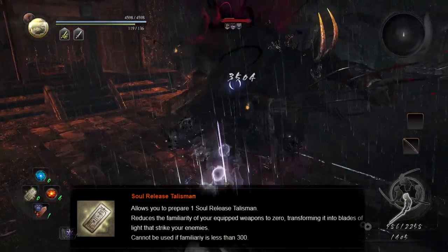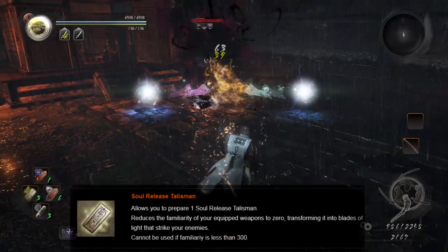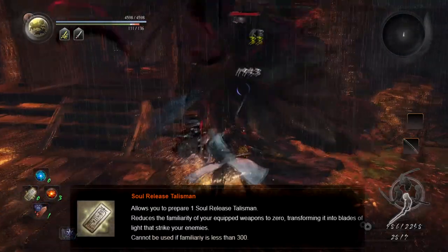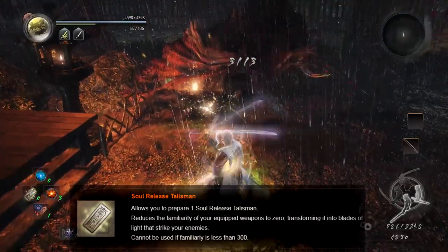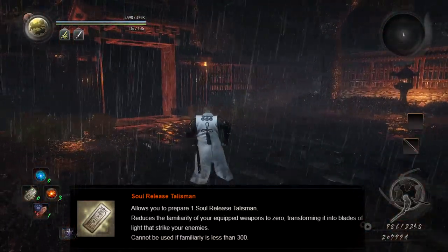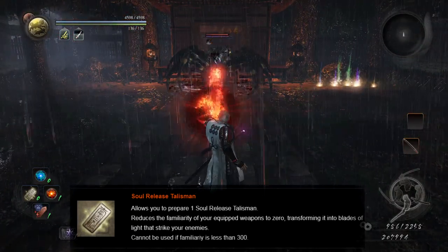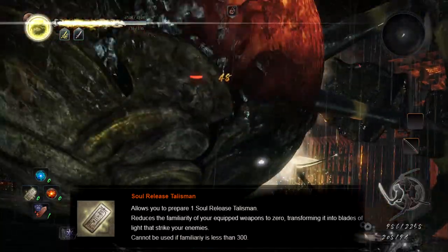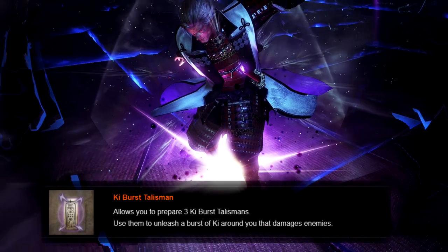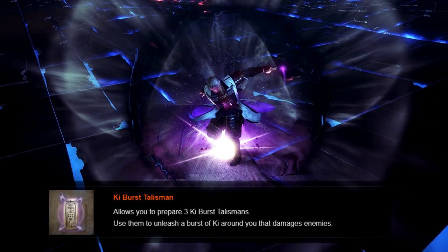While Soul Release is certainly the most damaging of the physical damage magics, it can only be used sparingly as you need to build up familiarity to expend it. You need at least 300 familiarity, and the only way to check it in a fight is to open your equipment screen, which is not practical mid-combat. I'd experiment with it further but my Nioh days are just about done, so I'll leave that to the next generation. Then you have Ki Burst, which creates a small explosion around your person — damage is low but deals fairly good Ki damage, though it's hard to hit especially without cast speed bonuses.